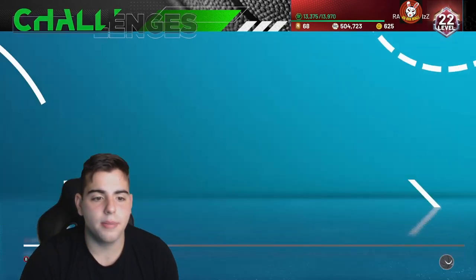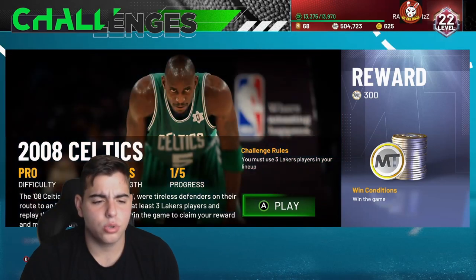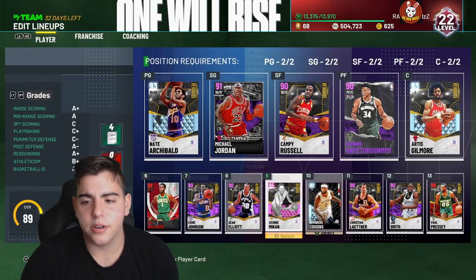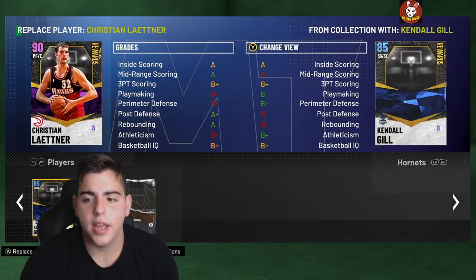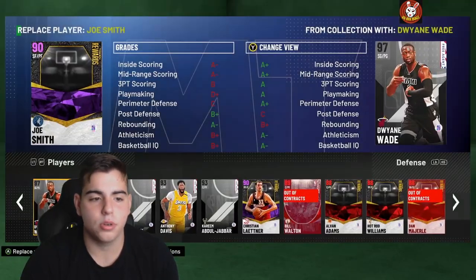Let's go into spotlight series one — just going to go into a random one. We need to use three Lakers and replay the final Celtic. So we're going to put in three Lakers, and I'm going to show you how easy this glitch is. It is the easiest, most simple glitch ever.